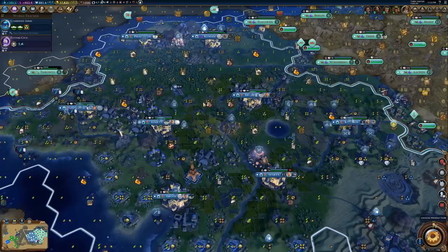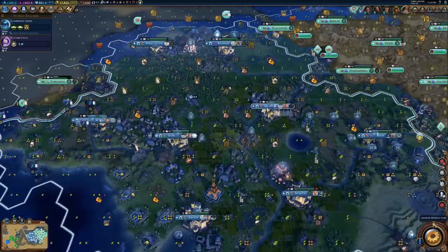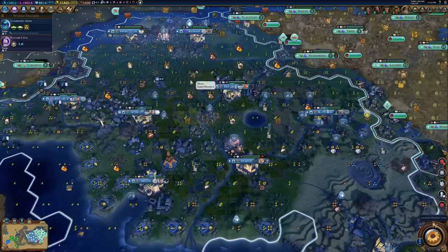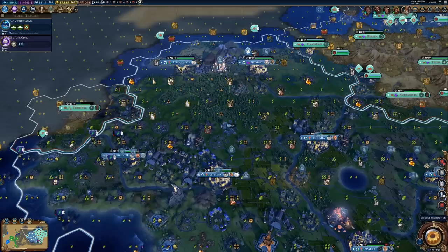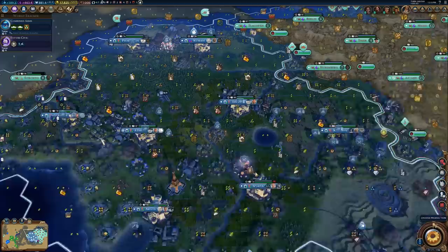If you are planning on settling to build a wonder, make sure that if you don't get that wonder, the city is at least still useful outside of that. These other cities were kind of just settled to fill in the space between cities. As far as spacing goes, I normally like to have either four or five tiles between cities. Five is kind of my preferred — so that would be one, two, three, four, five. If you start getting into six or seven tiles away, you might run into some loyalty issues. Remember you can work tiles up to three away, so you could technically go up to seven tiles away, but then you'd have a big hole in your empire for a while. Normally five tiles is about what I aim for.